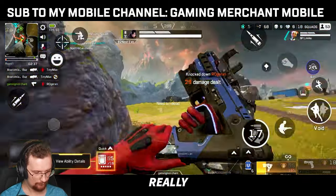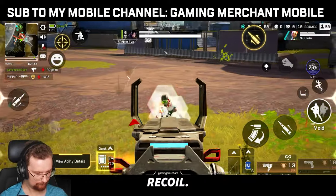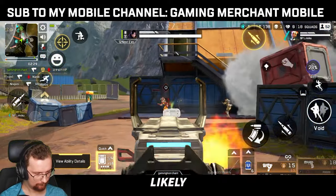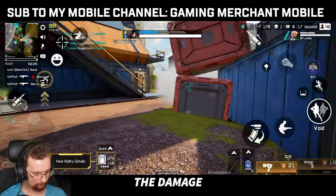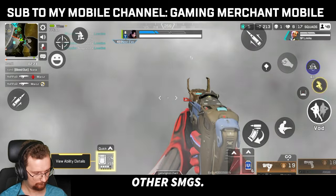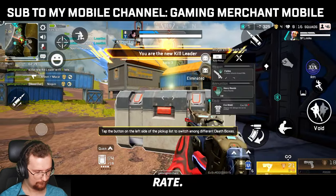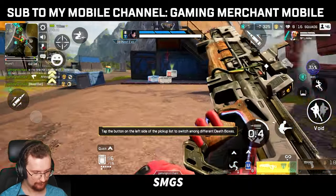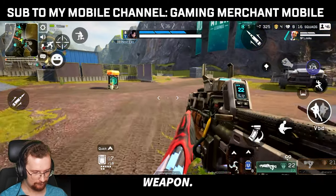Number 6, the Alternator. It's really versatile because it's very accurate and it doesn't have that much recoil. You can jump around with it and fire pretty effectively. You're most likely going to one-clip someone with this because the fire rate is quite slow, but thankfully the damage is higher than other SMGs, so you have this nice balance between damage and fire rate. The only downside with the Alternator is it sometimes takes a little bit longer to kill people than other SMGs and weapons. But it's a great starter weapon.